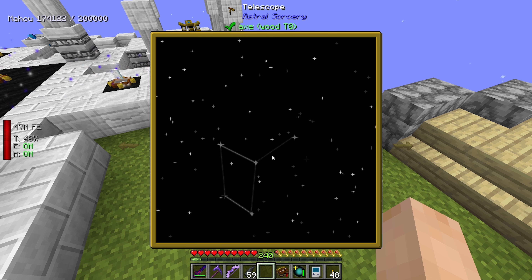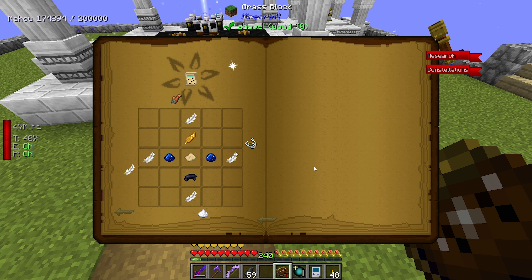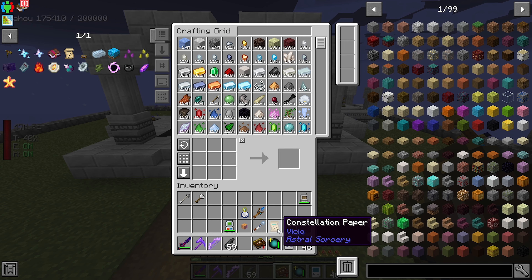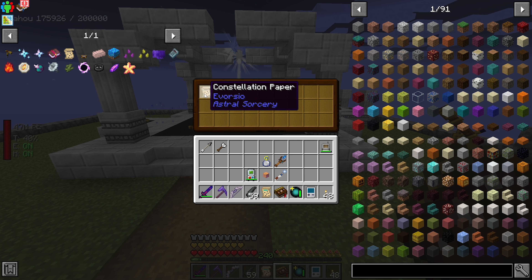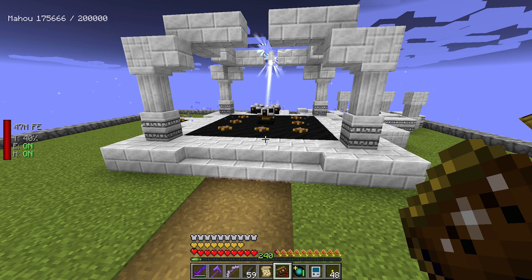Now if we go in here and we see Vickio, we can see all of the good stuff about Vickio and what we need to do with it. We actually unlocked the paper, and if we look in here, you can see it's got this little blue glowy thing - it means we're good to go.